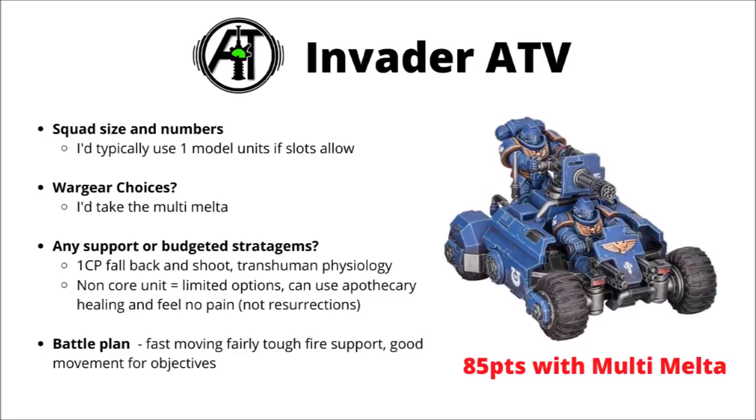Next we have the Invader ATV — 85 points with a multi-melta. I'd usually field these just in units of one, typically taking the multi-melta over the onslaught gatling cannon, though if you're hurting for anti-infantry there's not much in it. As a Primaris unit they can use Transhuman Physiology to keep a bit safer, and they're a fairly sturdy unit for throwing onto objectives, taking a fair bit more firepower to bring down than attack bikes. They can't really get much in the way of buffs or synergy besides maybe some Apothecary feel-no-pain and healing. Like quite a lot of the fast attack, they're typically happier operating a bit more independently and outside of character aura buffs.